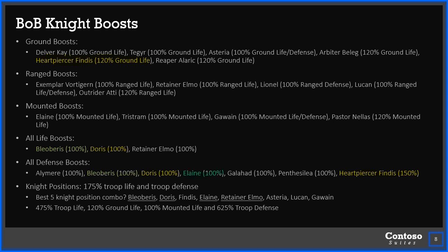So for example, Elaine is a nice one — she gives you 100% mounted life. Then of course you have retainer Elmo, who gives you 100% all life. Elmo up here gives you 100% range life. The nice thing about Bloberis, Doris, Elaine, and retainer Elmo is that in the attack video I recommended posting them in your knight positions because they also give 100% troop attack. That allows you to save your best attacking knights to really stack the boost when you're sending them out. Asteria gives 250% ground attack as well.